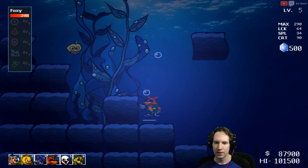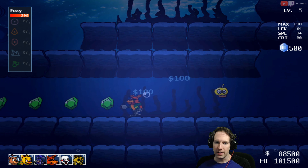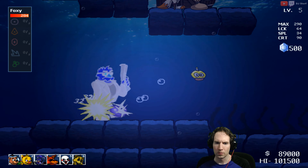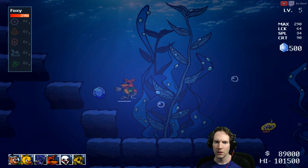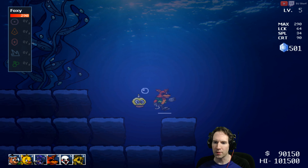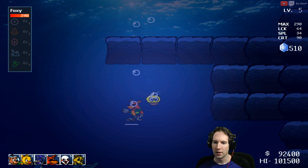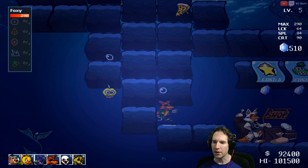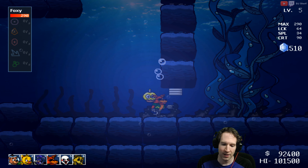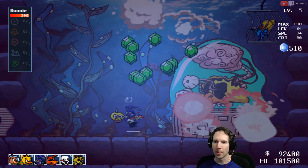Gem randomness — all right, let's go. Still puts me at 89. Slide through. 89,250. And then this will put me at 90,150 right here. And there is another 2,250 to pick up here — 92,400. So that'll put me at 102,500. That's four gems better than the last run. All right, Bonnie, take us home!